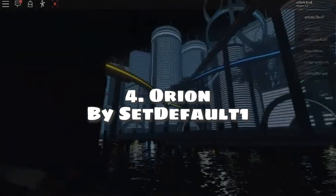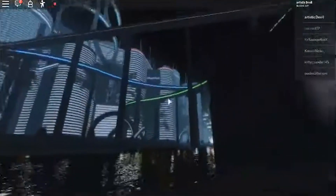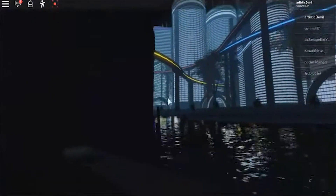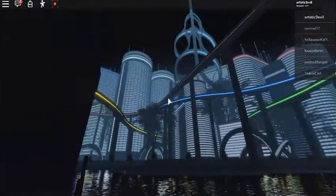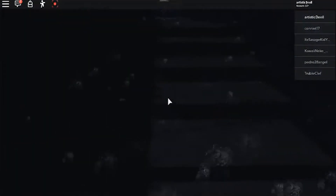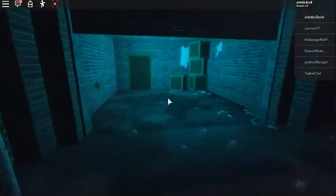Number 4: Orion by Set Default 1. Set Default 1 is probably the best photorealistic map creator out there, creating awesome maps day by day. Winning the 2019 Bloxy Finals for favorite showcase, Orion is a futuristic styled map with amazing reflections on the water and cool water animations with the shine of moonlight. Taking heavy influence from Blade Runner, the skylines are littered with unique skyscrapers representing many different aspects of the city.